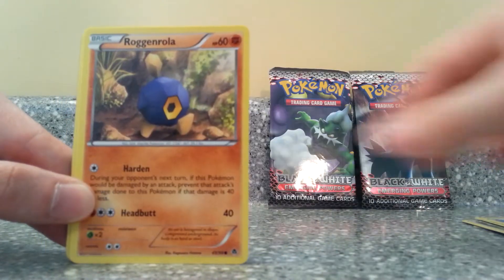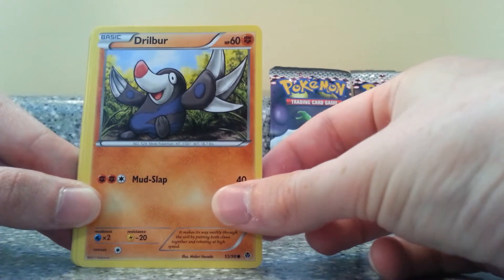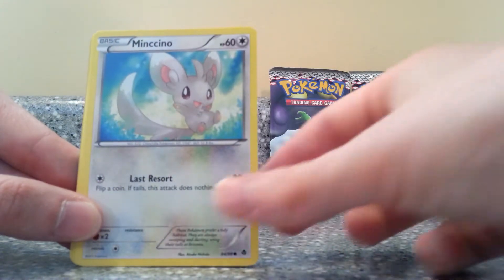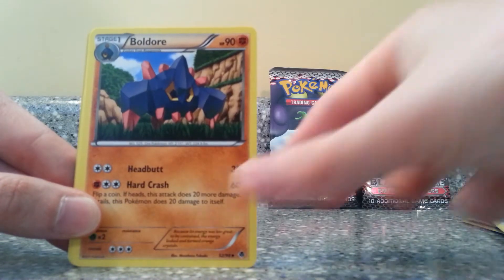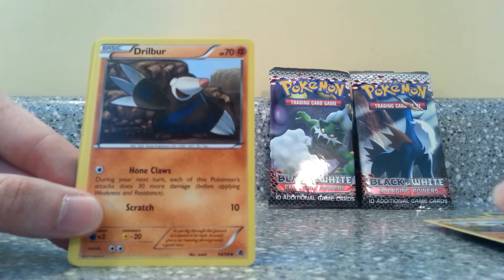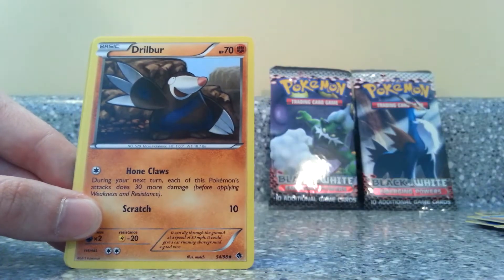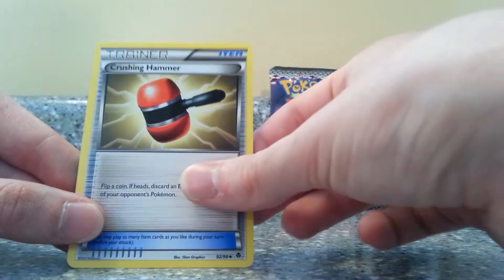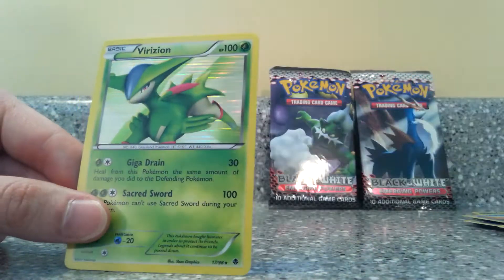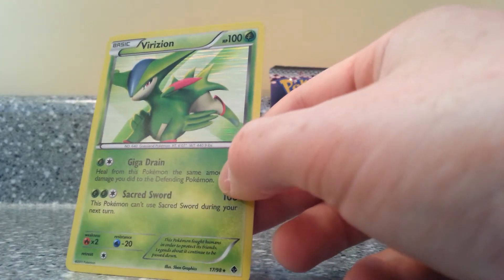We have Cubchew, Roggenrola, Roggenrola, Drillbur, Pansage, Minccino, Boldore, Drillbur — oh, a different Drillbur. I was all like, I swear if we get the same card. Crushing Hammer, Max Potion reverse holo — very nice. And our rare... Virizon! Holo!